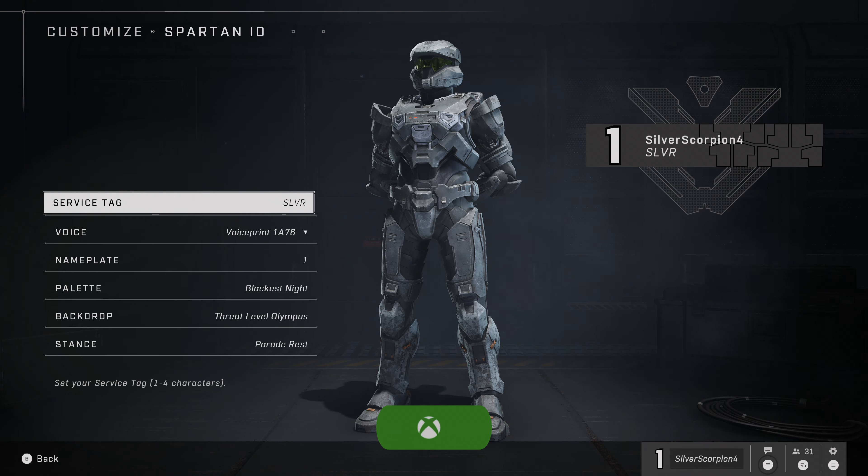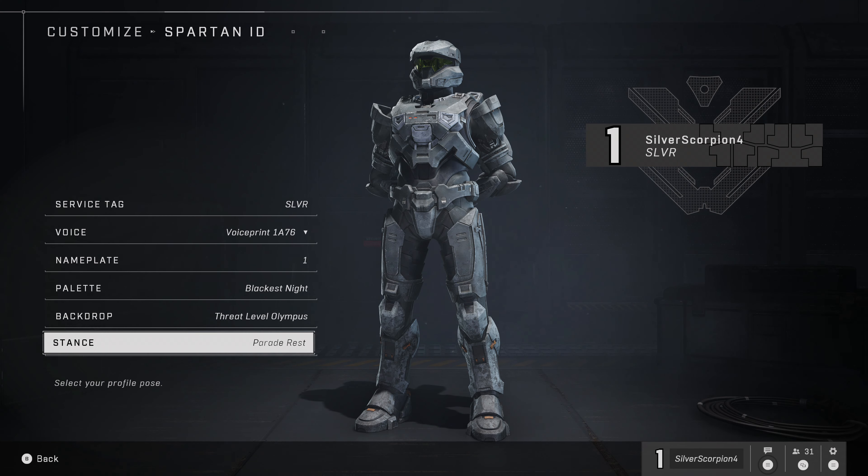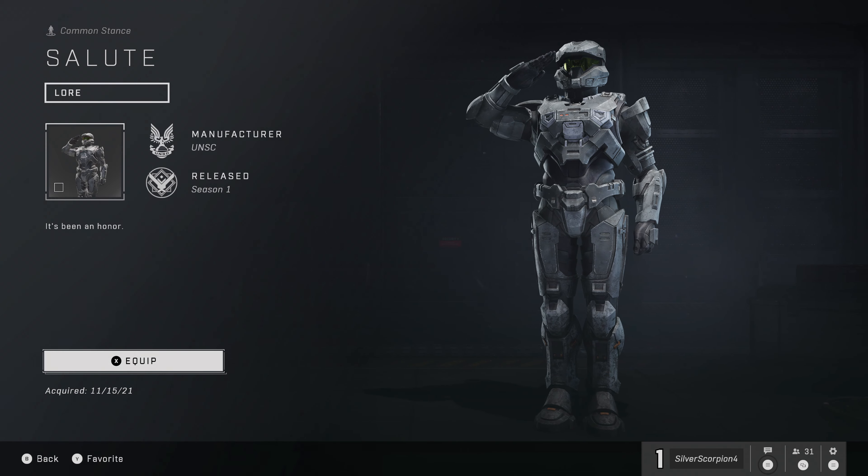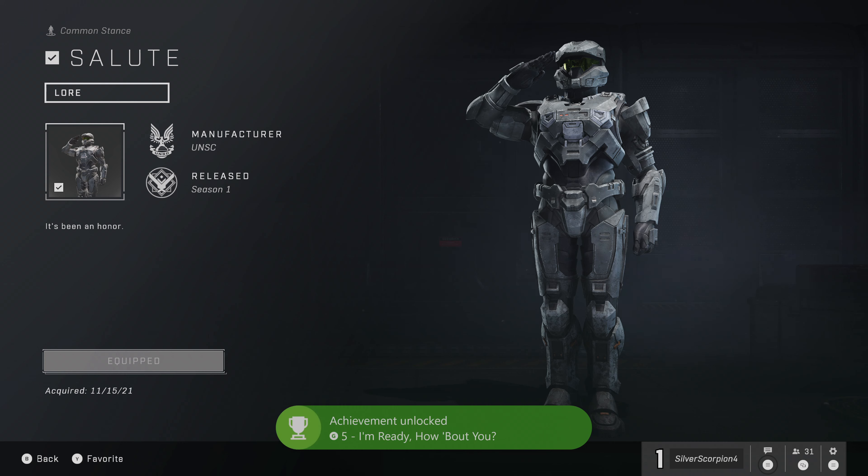Next we're going to go down to Stance at the bottom and change our Spartan stance. There are only two available at the start, so just go to the second one and equip it — this will pop the achievement. Easy enough.